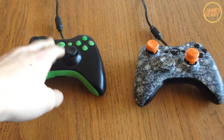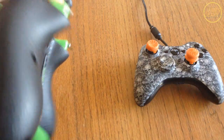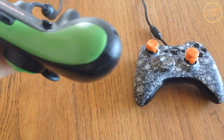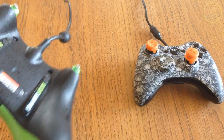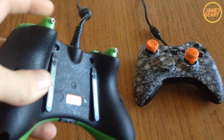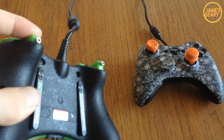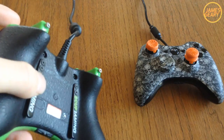On the left side we have a Scuf FPS controller. This is not a hybrid Scuf — it has trigger stops and is meant for Call of Duty. For those wondering about trigger stops, they are only meant for Call of Duty and Gears of War. You cannot use them for any other game because you'll have issues with driving or accelerating — any game that requires pressure amounts on the left and right trigger the controller will not work for.